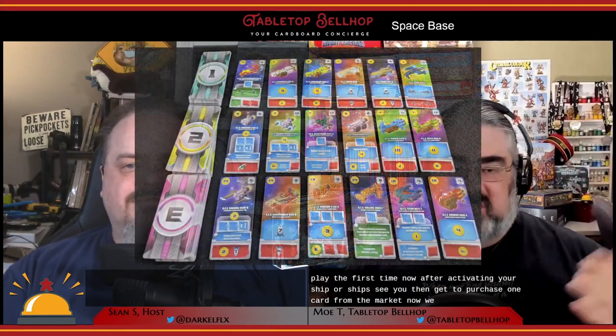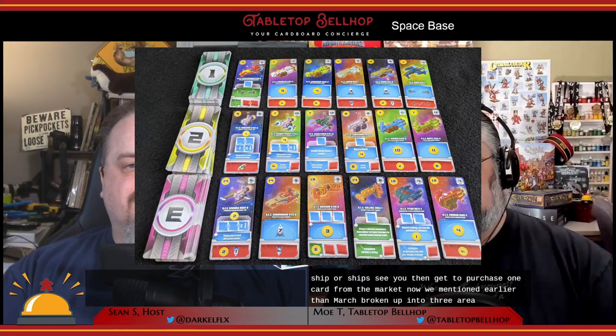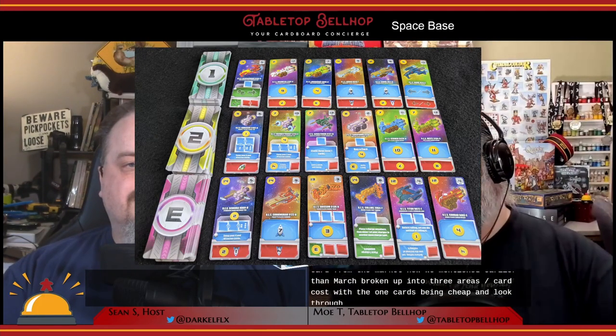After activating your ship or ships, you get to purchase one card from the market. The market is broken up into three areas divided by card costs, with the one cards being cheaper than the three cards. You pay the cost of the card in credits, and you lose any leftover credits after the purchase. Your credit doesn't reset to zero, but down to your income level, so generating up your income level starts you with credits every round, which could be really powerful. You then place your new card onto your player board and deploy that ship — the flip and tuck.